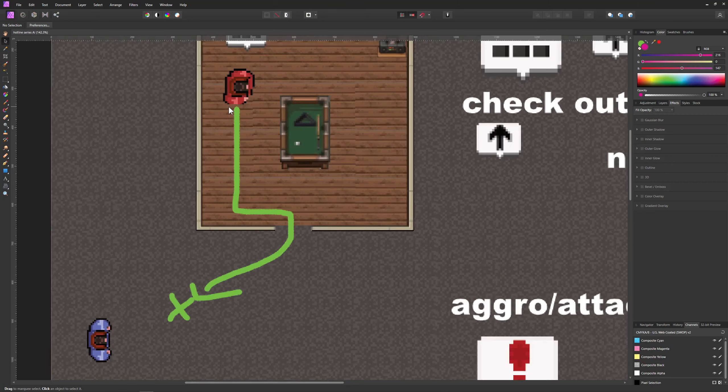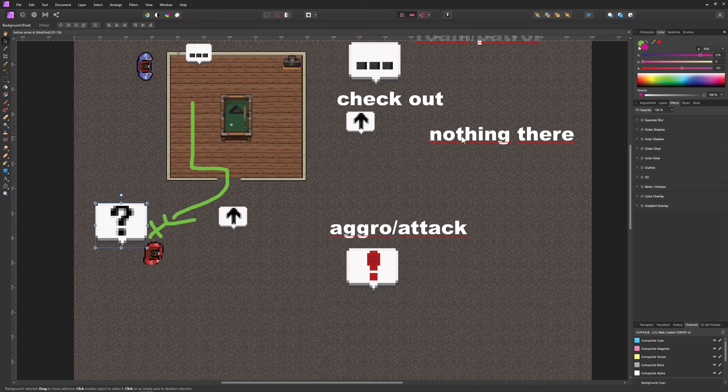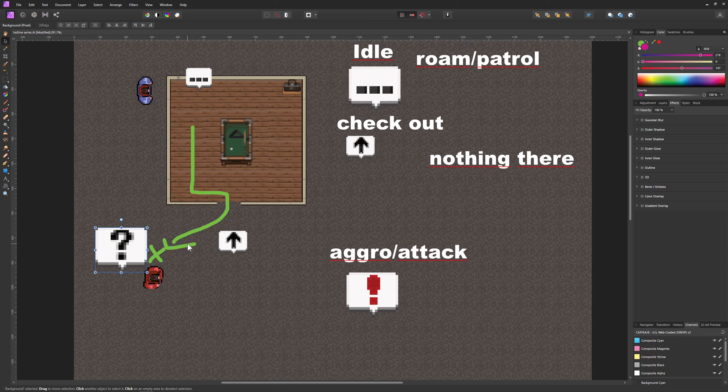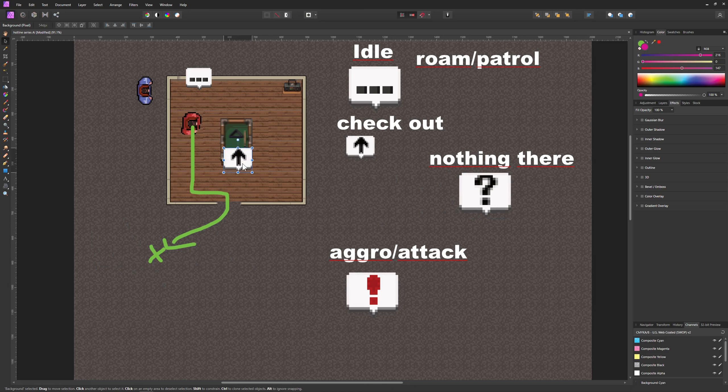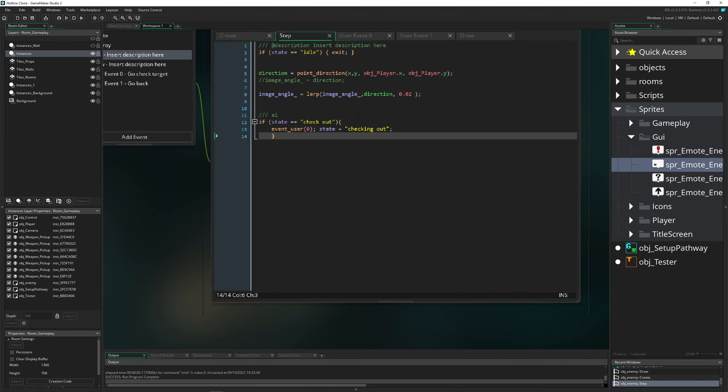So basically what we had before: we're in the idle state, then we go to a specific spot and we want to give it a different emote — this one is used for moving there and back. Once we arrive and the player is hiding, nothing is happening, so we show a question mark. We stick around for a few seconds, then say 'nothing there', go back to the same position with an icon, and return to idle. That's the whole idea.